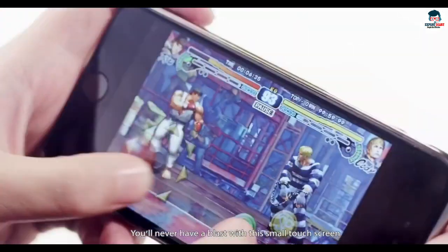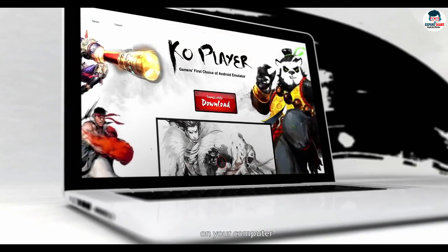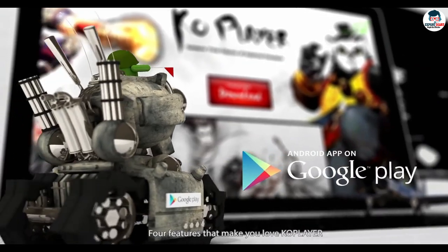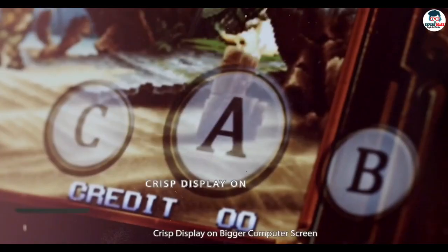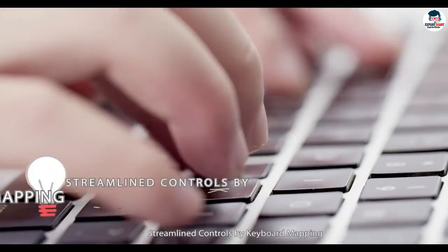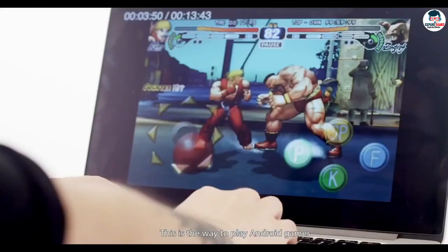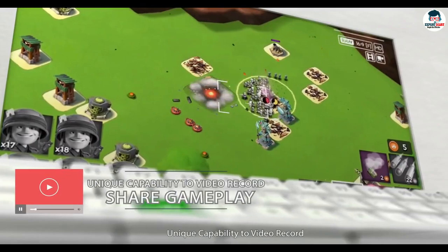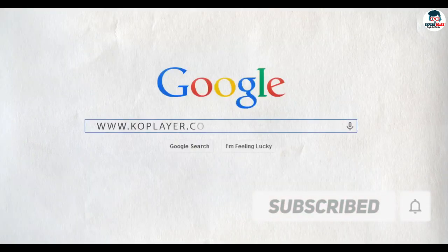Coming up at number 5 is KaPlayer. KaPlayer is one of the best emulators — you can play any mobile games here. KaPlayer allows you crisp display options on larger screens. Keyboard mapping brings streamlined controls. You can record and share your gameplay. One of the most promising features of KaPlayer's latest version is that you don't need to configure anything. Once the installation process is complete, you can launch the program and start using it from the get-go. With KaPlayer free download, you can instantly start downloading apps, playing video games, browsing the internet, and more. Thanks for watching, and don't forget to subscribe to my channel Expert Diary.